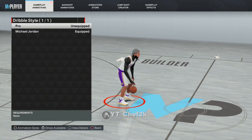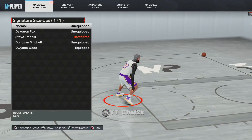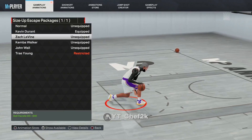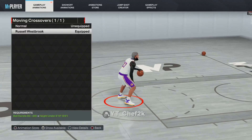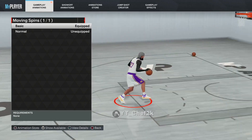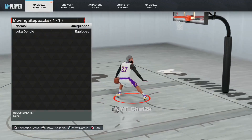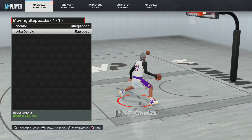Alright y'all, I'm going to show the dribble moves for the taller iso builds — anyone above 6'4". You're still going to do Michael Jordan dribble style. The signature size up is Dwayne Wade — I also like Donovan Mitchell a lot, so y'all can play around with both. Size up escape is Kevin Durant; he gives you the fastest little jump back that you can shoot off of and get wide open. Moving crossover is still Russell Westbrook — you can get plenty of room runs with this. Moving behind the backs is Allen Iverson on tall guard as well. Moving spins is basic, especially on this build since you do spin backs on tall iso builds all the time. Moving hesitations is still Scottie Pippen — you get the large moving hesitation even on your tall iso build. Moving step backs I use Luka Doncic so I can do the long step back out of the spin back.